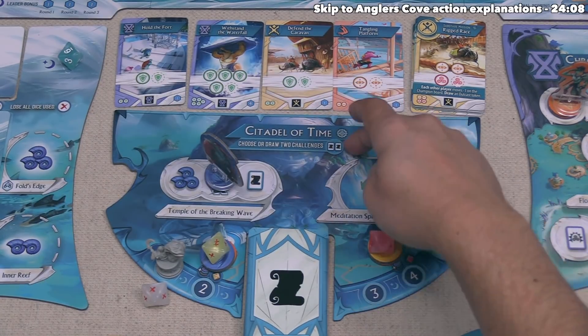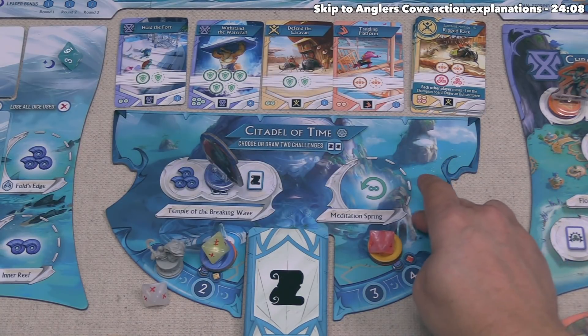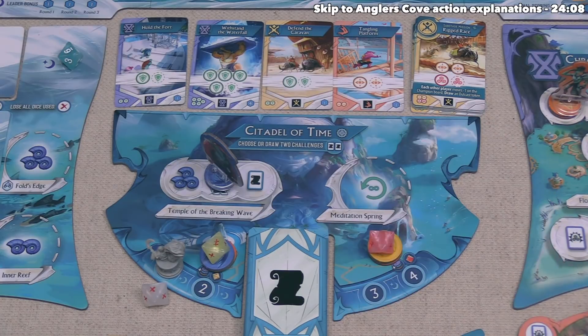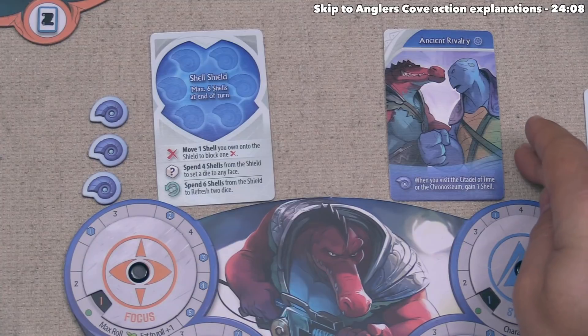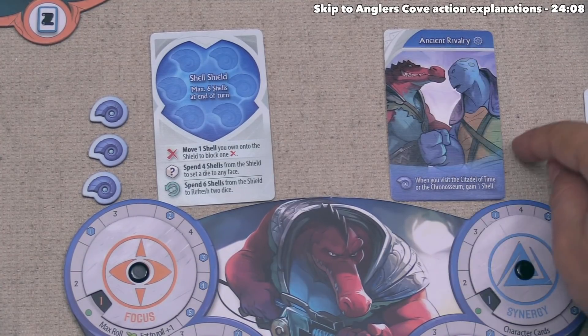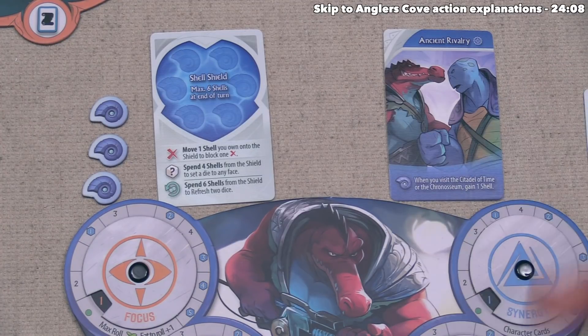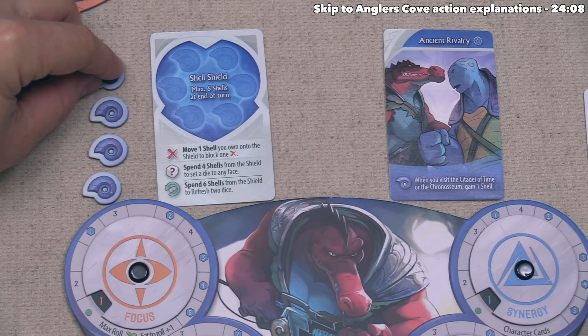Caiman has finished the Island Action and cannot actually perform any challenges at the Citadel of Time because there is no arena at this location. However, they can activate their starting character card Ancient Rivalry, which says whenever they visit the Citadel of Time or the Chronoseum, they gain one shell. So they take a shell, finishing their turn.